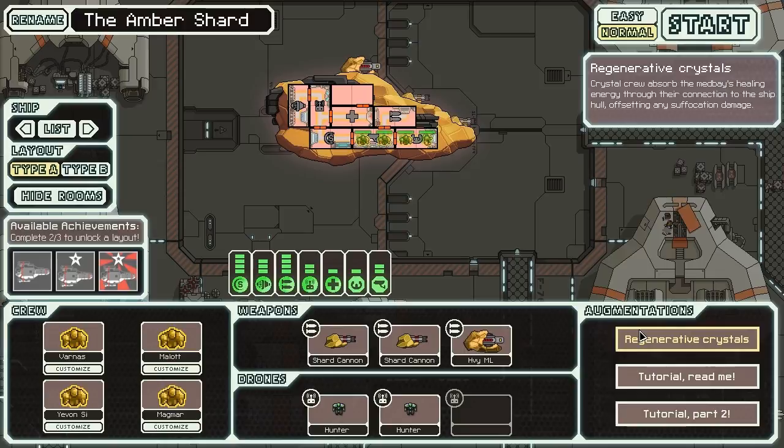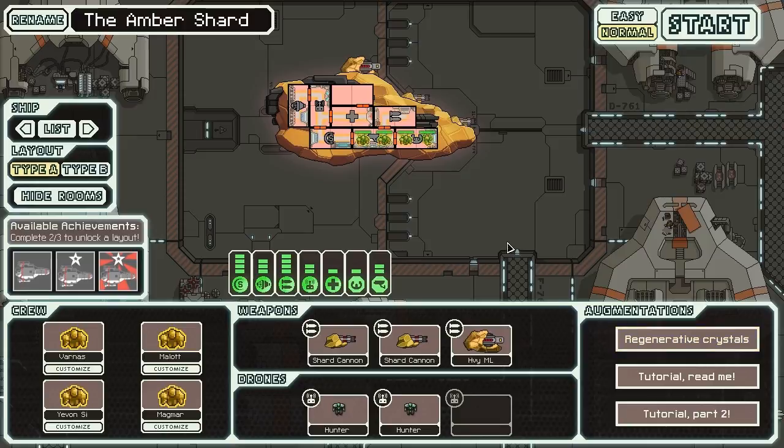Instead, this medbay has been outfitted with an enhanced NG medbot, which has been renamed the regenerative crystals, which let crystal crew absorb the medbay's healing energy through their connection to the ship's hull, offsetting any suffocation damage. Basically, this gives them exactly the right amount of health to take zero suffocation damage. It will not help people who do not have their reduced suffocation damage, though. Other non-crystal crew will have to either hide in the medbay or use the teleporter to board the enemy ship.